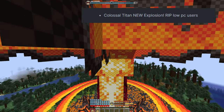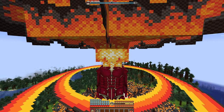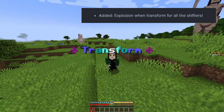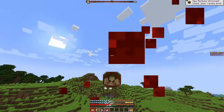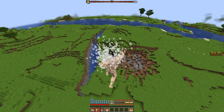Updated Colossal Titan Explosion — you can check the comparison between the old one and the new one on this video. Added an explosion when transforming for all shifters. Sneak while using a sharp object to toggle between Transform or Explosion.